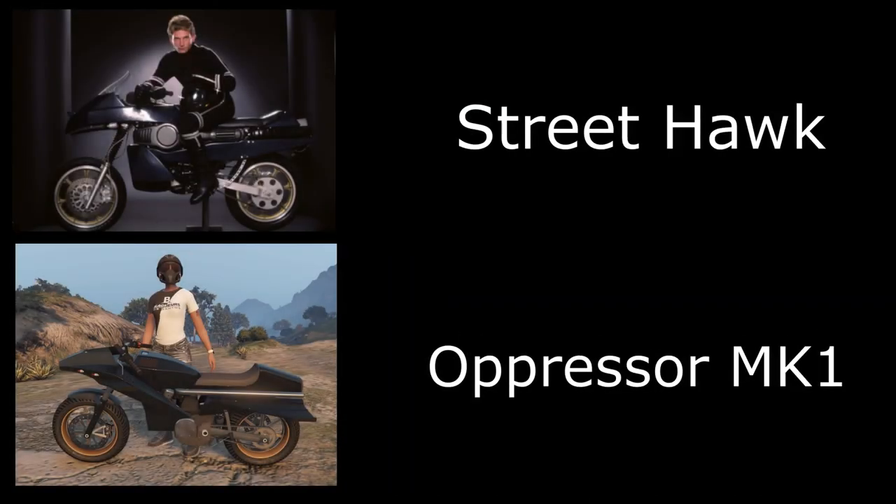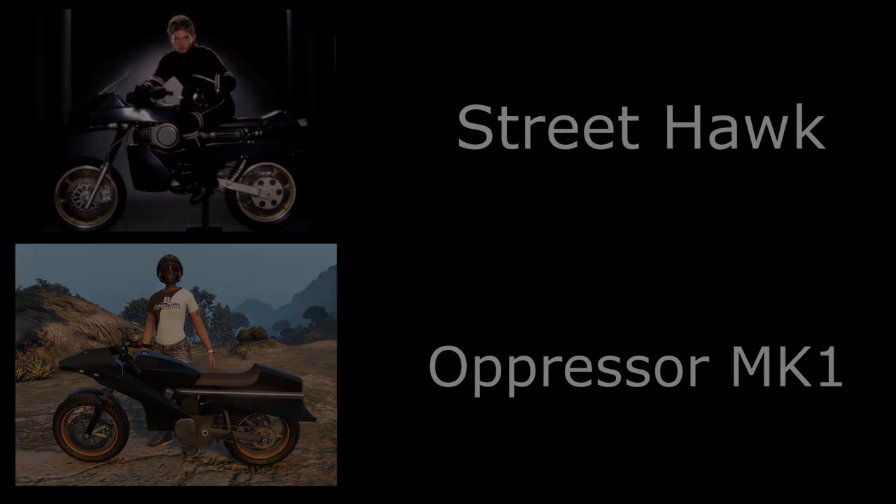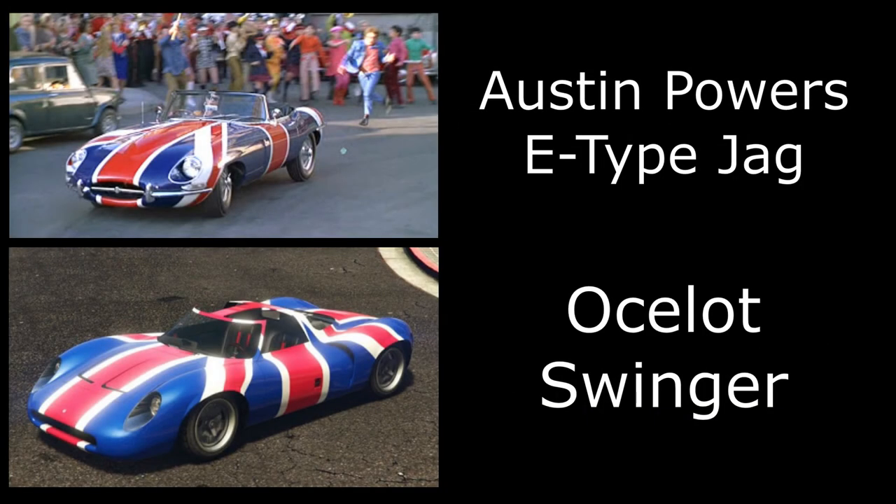Then we have the Oppressor Mark 1, representing Street Hawk. You might not have heard of this TV show — I've never actually watched it myself, but I did a little research. The Street Hawk bike is supposed to be a modified pursuit bike that can do over 300 miles an hour. The Oppressor Mark 1 has the rocket boost feature, hinting at that. I don't know whether the Street Hawk bike could actually glide or fly like the Oppressor can — if you know, let me know in the comments.